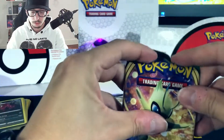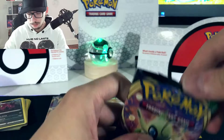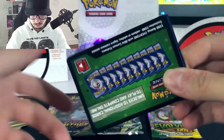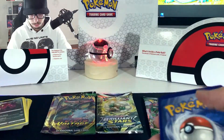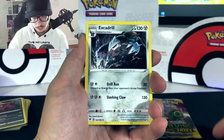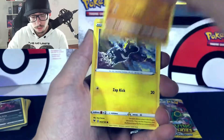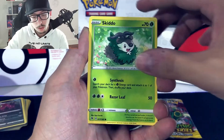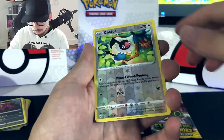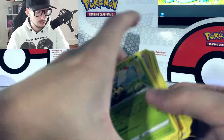Let's hope that changes a little bit. Let's do one Vivid Voltage — maybe we can get a hit on this one. We have the code right there. We have Energy, Excadrill, Makargo, Swellow, Rockruff, Blitzel, Skiddle, Perilseed, Didin, reverse holo Chatot, and last but not least, non-holo Ninjask. Again, no hits so far.